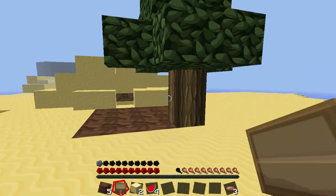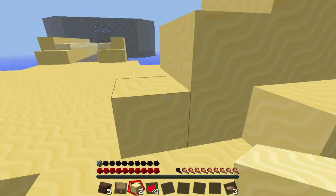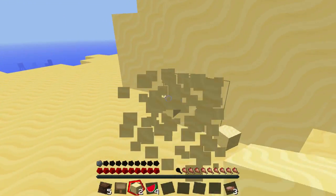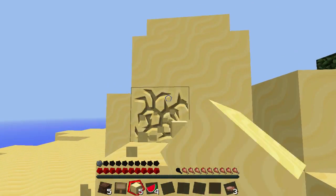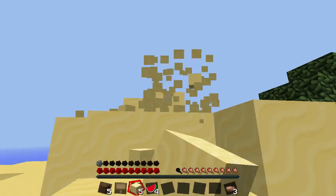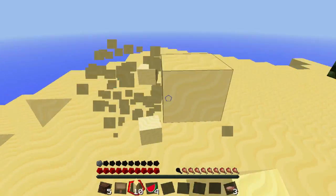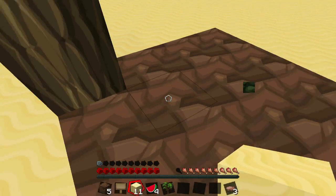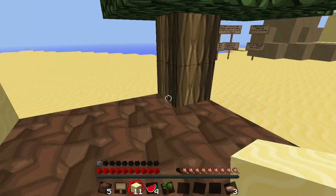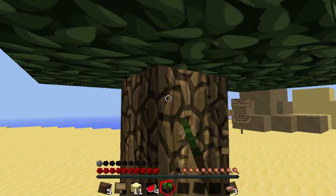I think I'll start with a tree, make plenty of glass. Hopefully I can get a sapling. Oh my god, I'm so lucky! So that's good — I got a sapling. I can get this wood.